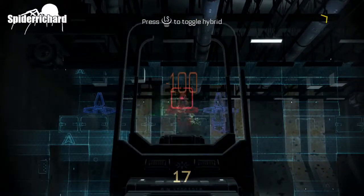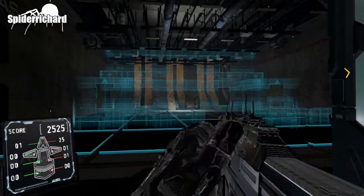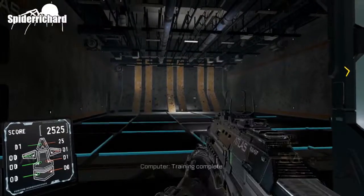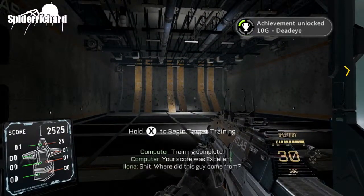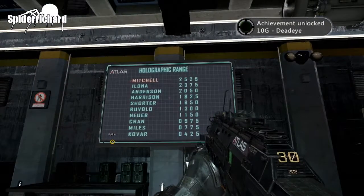Little shots at the triangle — got the wrong one there. That sucked, but I get a little lucky and I get it. Deadeye — 10 gamer score. If you turn around, you can see the scoreboard behind you, and I don't think you need to get the top score.